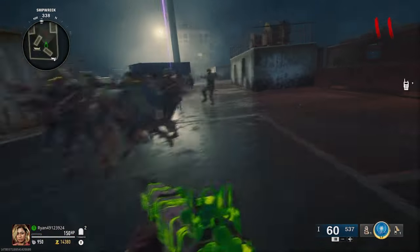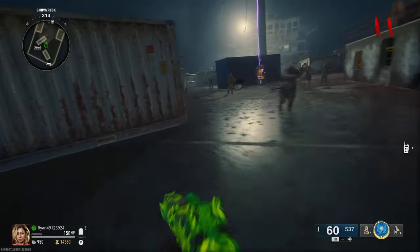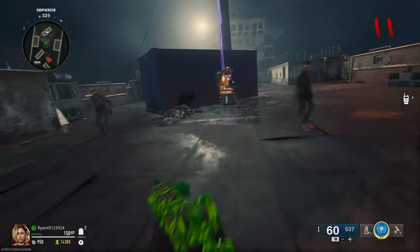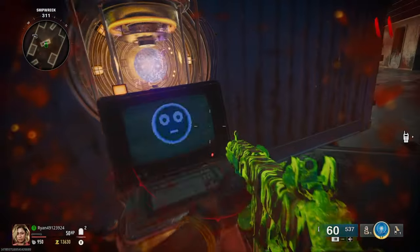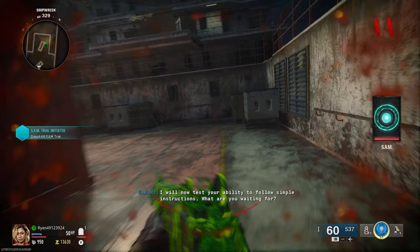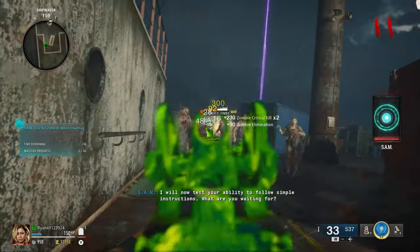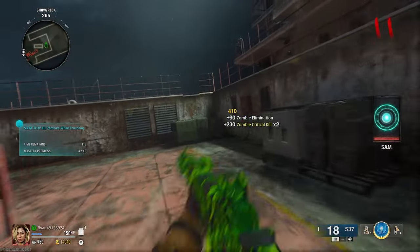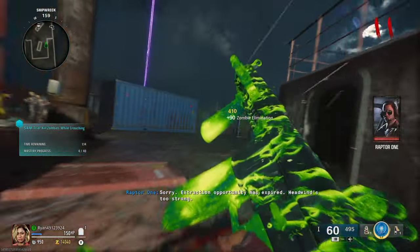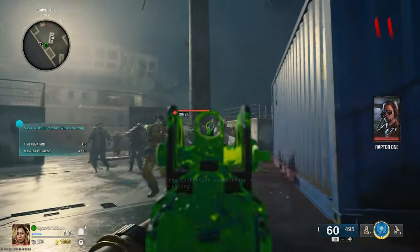What I've noticed about camo grinds in this game: once you level your gun up and get those attachments on with the right upgrades, it gets easier and easier as you work through. The beginning bit is a little tricky because the gun is at its weakest and doesn't deal as much damage — getting critical kills and headshots is much more challenging. But once you're levelled up, things become noticeably smoother.